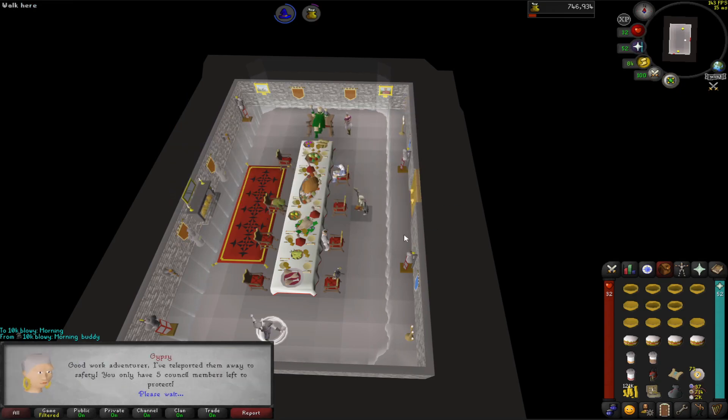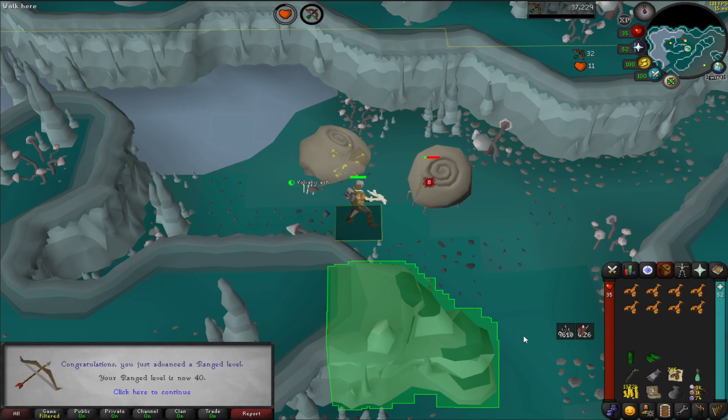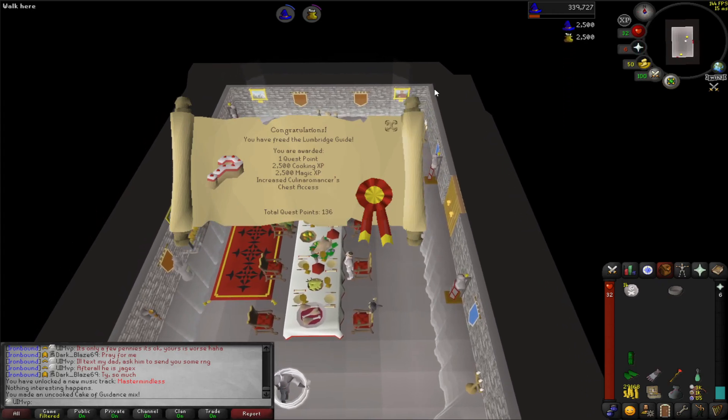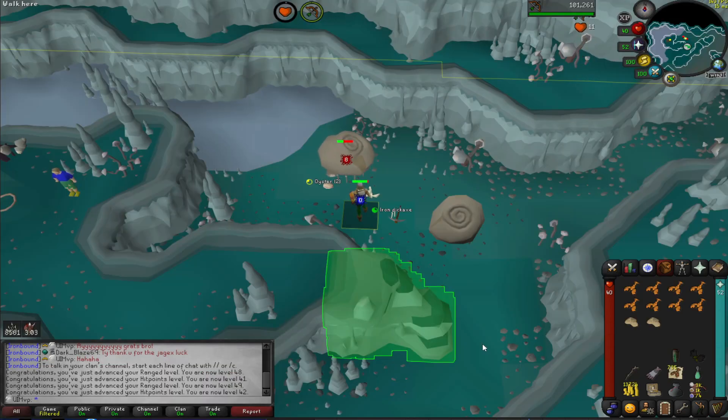Here's the Evil Dave sub-quest for Recipe for Disaster — the ability to plus-five boost with spicy stews and a little bit of XP. And here we are coming in with 40 range from AFK, which means we can put our green d-hide on and look pretty fly. Just polishing off the Lumbridge guide section of Recipe for Disaster — another little bit of cooking and some magic XP. But more importantly, we get a gloves upgrade.